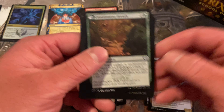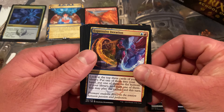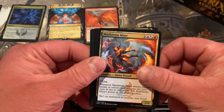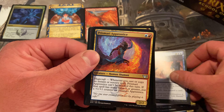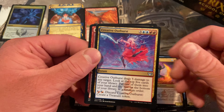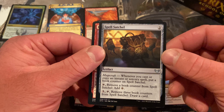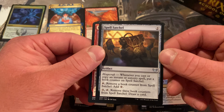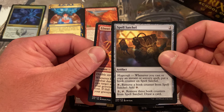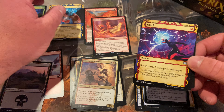We have an uncommon right in front of the pack here — a Grinning Ignis. Seems very common in this set, actually; I've seen a bunch of them. So we're just hitting Snow Day. This pack is just full of uncommons. Spell Satchel — remove a book counter to add a mana, pay three tap to draw a card. Double Strike, a Fright, and a Shock.